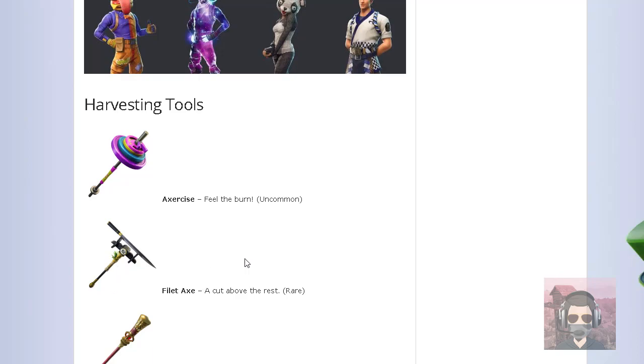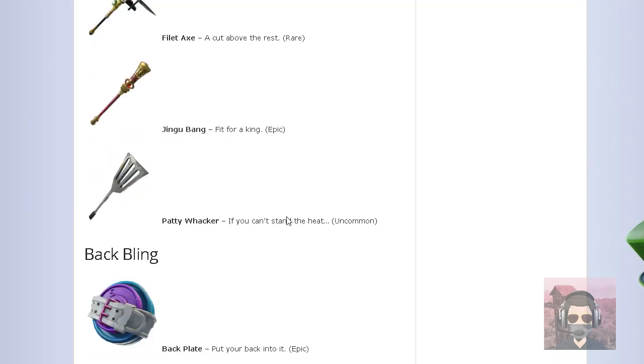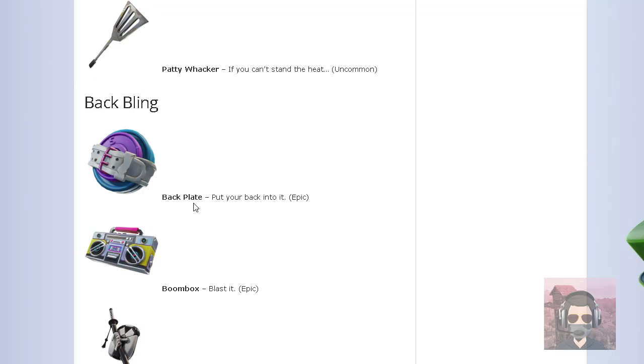It just looks cool — like a sword or something. I don't even know what it is, it just looks cool. The next one is going to be for the Wukong skin, and this is going to be an epic pickaxe. I like it — if I had Wukong. The Paddywhacker already came in the game, so we don't need to go over that.